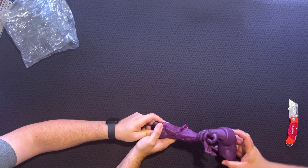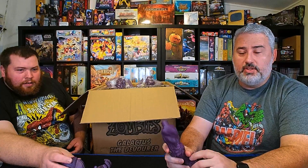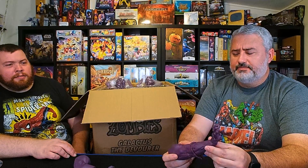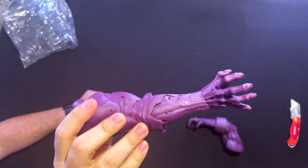One of the more recent updates on CMON's Kickstarter page for this — they did talk about the proper way to insert the pegs and everything to build the actual miniature, because a lot of people online were having issues having to sand down parts and whatnot. So CMON actually posted instructions on how to line the head and arms up correctly when transitioning between living and zombie mode.